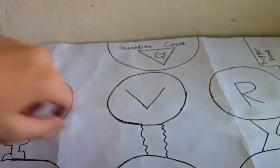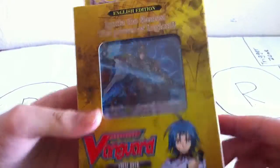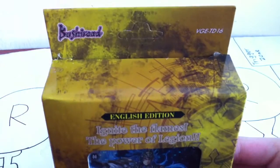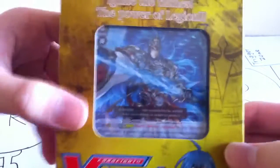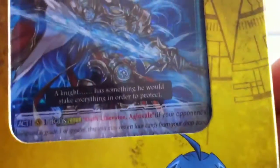And the other thing we got was the new Cardfight Vanguard Liberator Trial Deck — VGE-TD16, 'Liberator of the Sanctuary: Ignite the Flame.' It's the power of legion. I think this is the second trial deck released. It was released with the Seeker, but I never buy the Seeker because I don't really like Seekers.